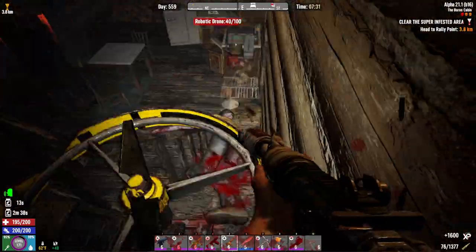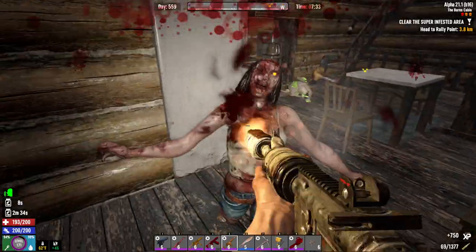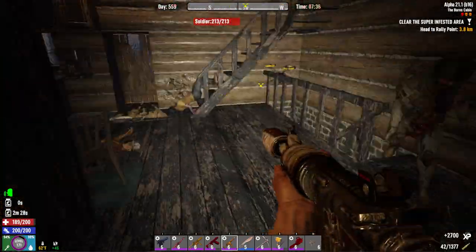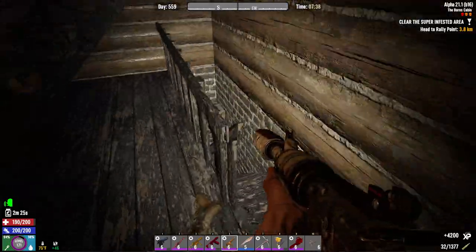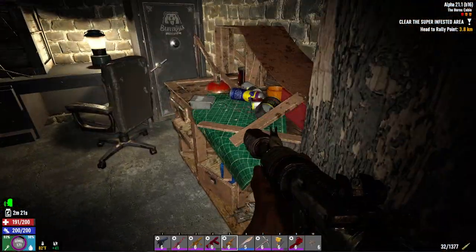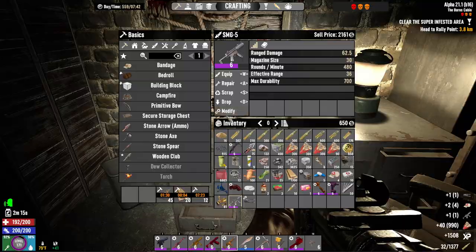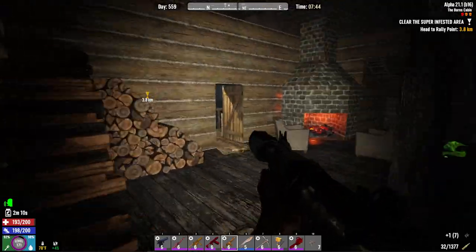Whether I'm aiming down sights or hip-firing, it's pretty much an awesome weapon — it will more or less cap everybody. I'm having a lot of fun with this gun so far. Not going to say it's better than my Bob Super Shotgun, and I just got a tier 6 SMG5, but it's great. Let's go see if we can find some more zombies to shoot at — find another POI.